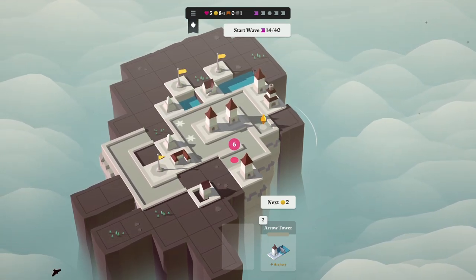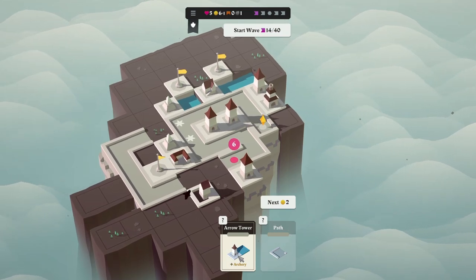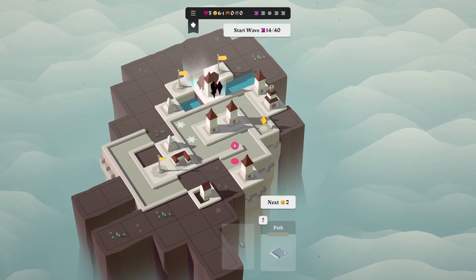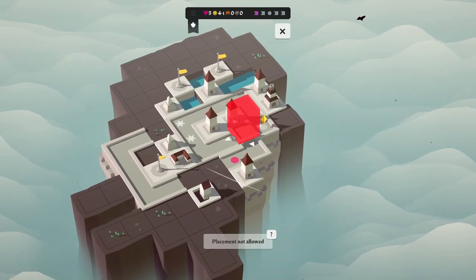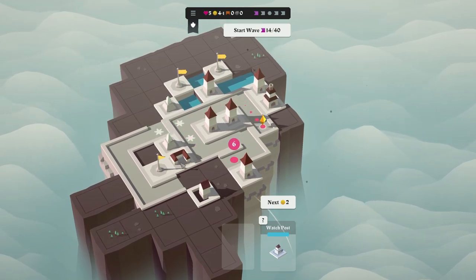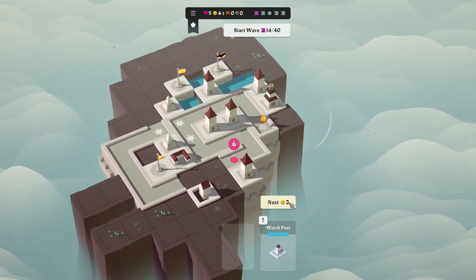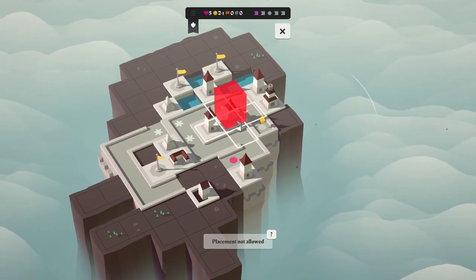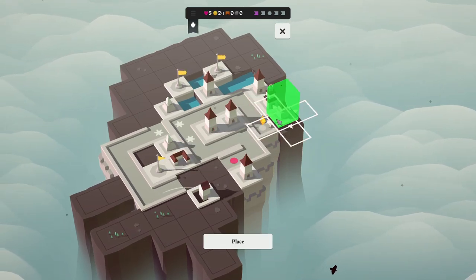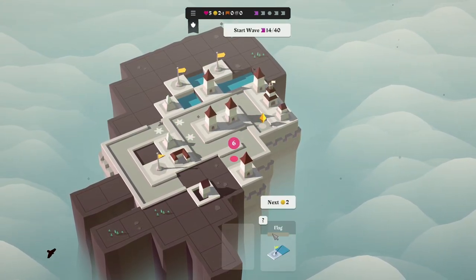Here's what I'm going to do — I'm going to buy an archery tower and put it right here. We need more attack on our front. What is a watch post? 'Adjacent towers deal 10% more damage and target the enemy with the most health.' That's fine. You're going to go here. You're now getting frozen — that's fantastic. What towers do we want to have more damage? Wow, this is freaking horrible — there is no redeemable place for this to go. I guess we're making the cannon slightly better.